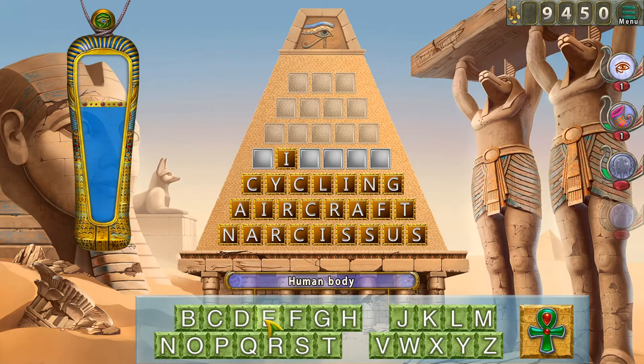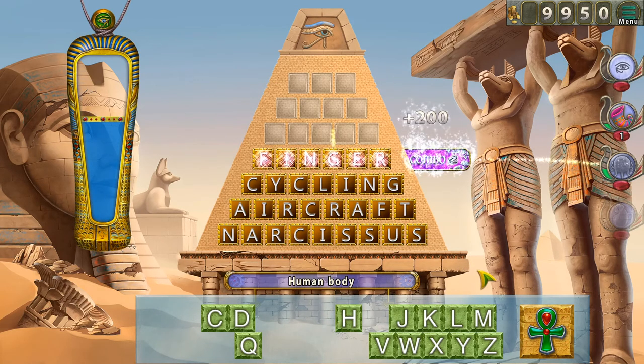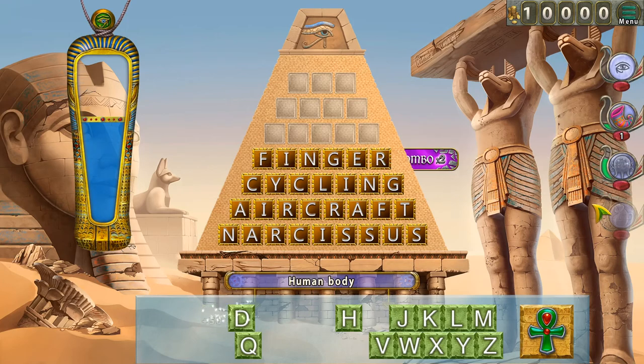Human body — certainly not blood. This is what I get from all the violent games. Ends with an E and R — human body. Let me use the ability to show the first letter. Finger! So now — do we want to do a combo or guess? Let's do a combo. Just give us a little bit.